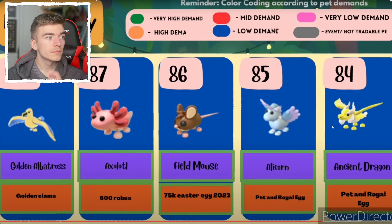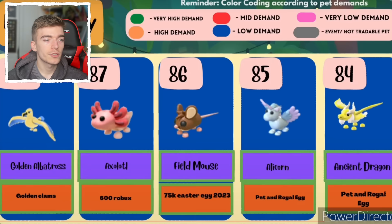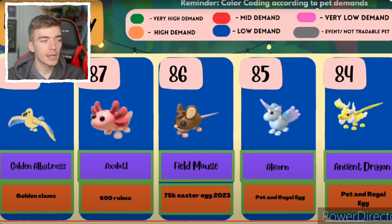I had no idea an ancient dragon and an alicorn were worth more than a pet that costs you 600 Robux — it's really interesting because you could just hatch an alicorn or an ancient dragon out of a literal cracked egg. Then again, these are really cool looking pets in comparison — this ancient dragon is an amazing design, hence why it is more valuable.